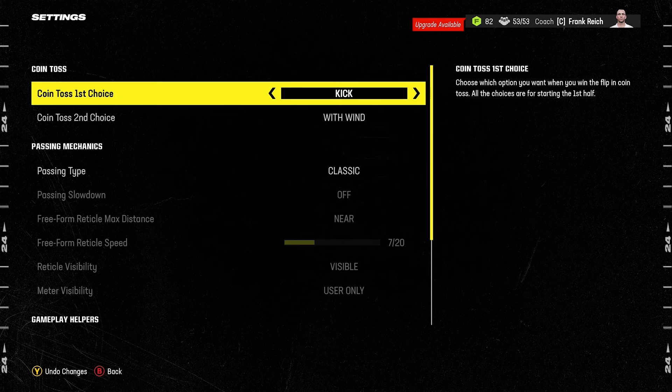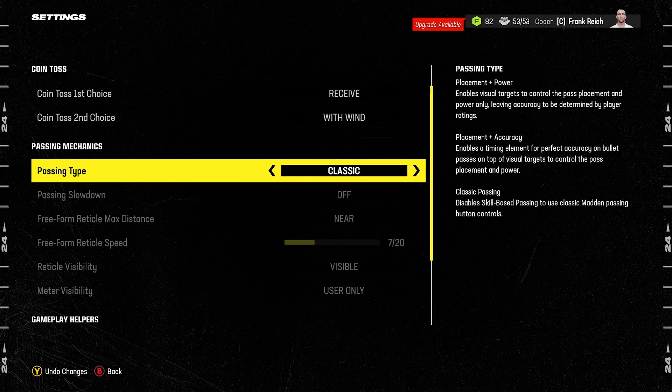If you set Coin Toss to Kick, you'll be receiving in the second half, but if the CPU wins the toss they'll also elect to receive — meaning you kick to the CPU in the first half 100% of the time, which isn't realistic. If you set it to Receive, then whoever wins the coin toss will elect to receive, giving you variation in who gets the ball at the start of the first and second half.